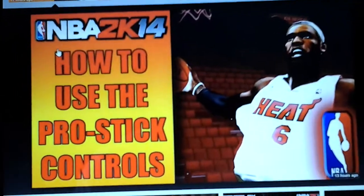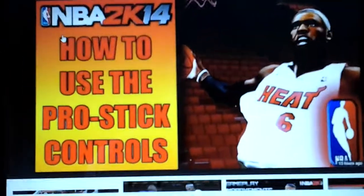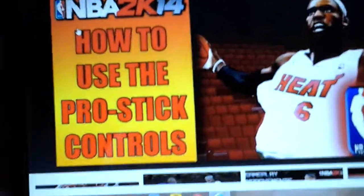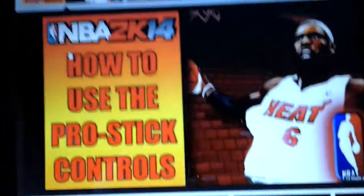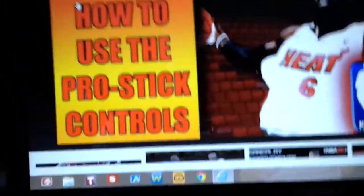Alley-oop: now you hold it. On Xbox it's left trigger plus X, and if you have a PlayStation it's your left bumper thing plus square. So that's how you throw an alley-oop now — not X plus A or X plus square the old way.